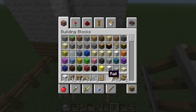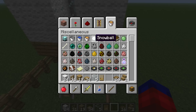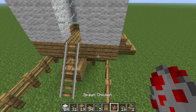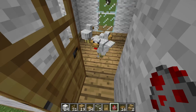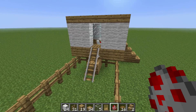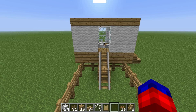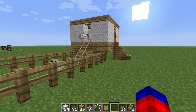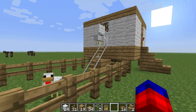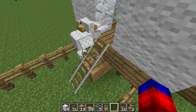I will demonstrate this — we don't need the rails anymore. We'll get a chicken spawner and throw a couple of chickens over there. They come out — it's all good. But if that rail was there, they wouldn't. I figured that one out.